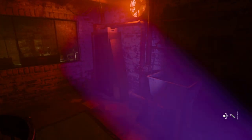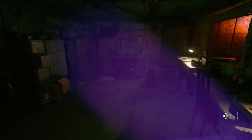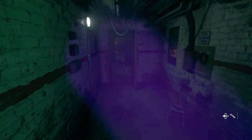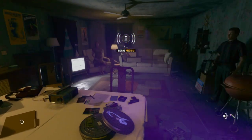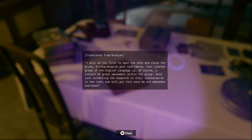What else we got in here? Oh, grab key. What's the key to? There's another door back here — is that what it's to? I don't even know what you get out of this. It might just be garbage. Oh, there's some light — thank God. Oh, mannequins. Freaking mannequins got me there. Translated from Russian: 'I will be the first to open the safe and claim the prize. But Tally, despite your confidence, your limited grasp of the English language is, of course, a subject of great amusement within our group. Good luck connecting the keywords to their counterparts in the room. How will you fare once we are embedded overseas?'